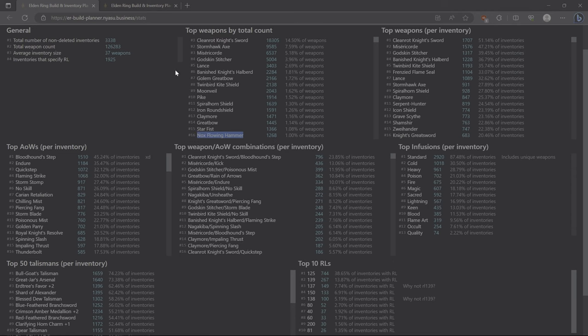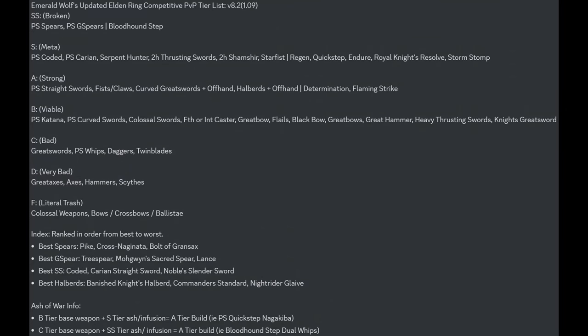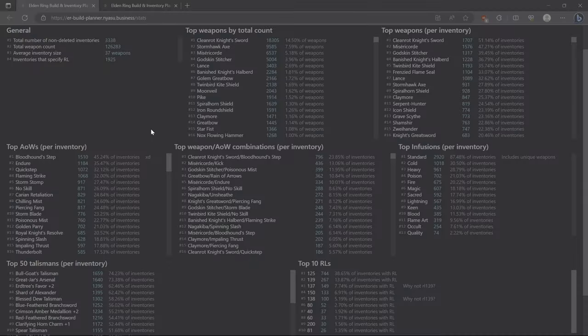I do have my own personal tier list that's in my Discord and several other Discords, which I'll put on screen now, and that also includes some Ash of Wars. Looking at the top Ash of Wars, the top five are ones I have on my list as being really good. Some others, such as Royal Knight's Resolve and the parries, are more for invasions these days since Royal Knight's Resolve was nerfed and isn't as good in duels. Something like Impaling Thrust is also more towards invasions — you can reaction roll it in duels, but in invasions it's more chaotic and gives you more chances to punish mistakes.